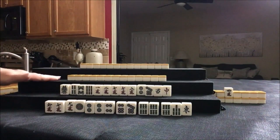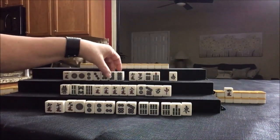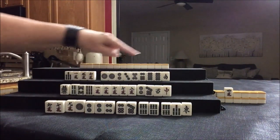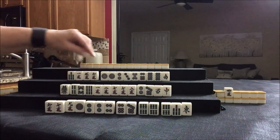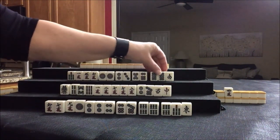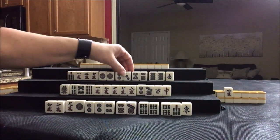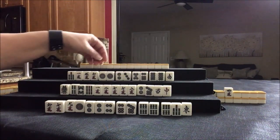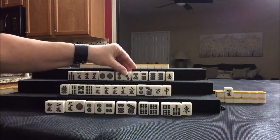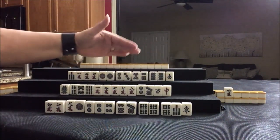We're going to see what we can do for West. Honitsu — half flush — four discards. We have pairs, potential chi, potential pung. Let's see if we can get them to Honitsu. It's okay to mix chi and pungs when you're playing a half flush.